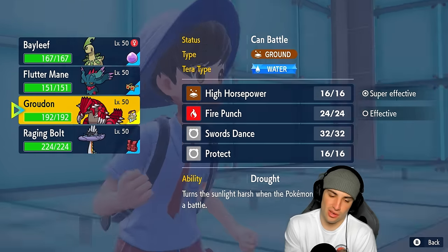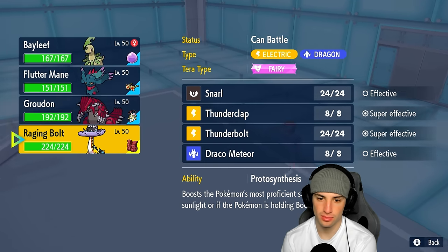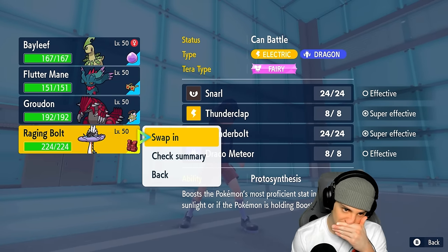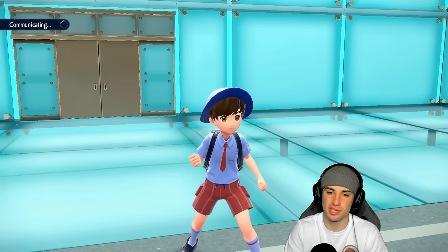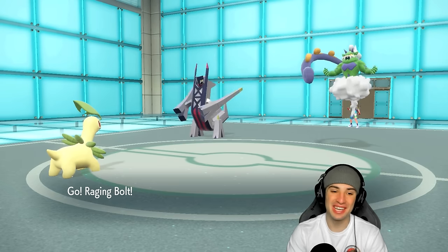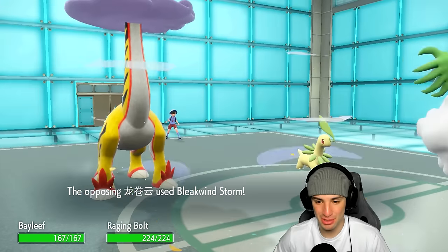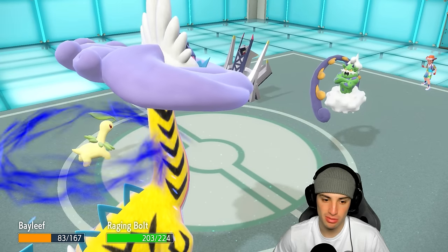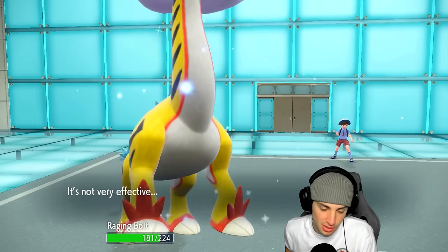It could be Flash Cannon or Electro Shot. If they're going to set up Rain Dance that could be tough, so I'm thinking about going into Raging Bolt to start Snarling. I could stay in with Bayleef and pop Shadow Balls and stuff, but I'm not dealing with Flash Cannon. Bayleef ends up dropping a Blizzard — Bayleef takes some damage but we're vested so we soak that. Flash Cannon fires as well, giving one Speed drop. Not ideal, but Bayleef is vested, so we soak it no problem.